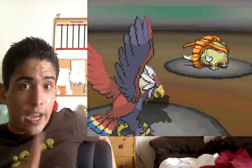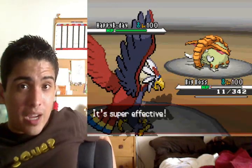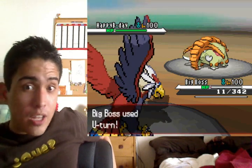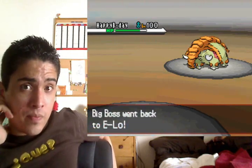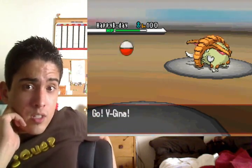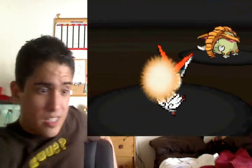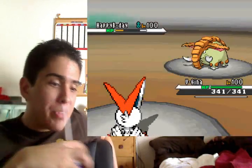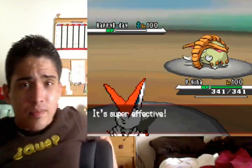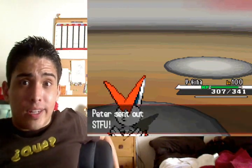Seeing that damage — that's a crit, and that's going to come back and bite me big later. For now, all I can do is U-turn to break the sturdy and come in with something else that can hopefully one-hit KO. I go to Victini because my plan is to hit it with HP Ice — and it does get the job done.